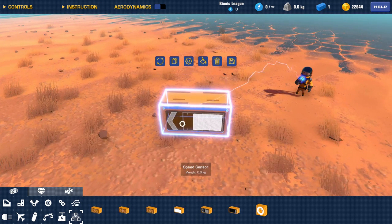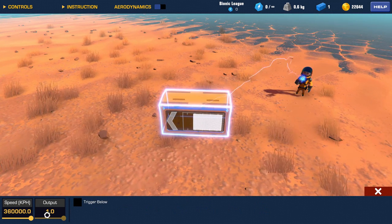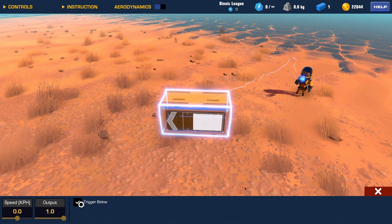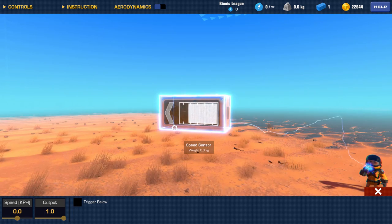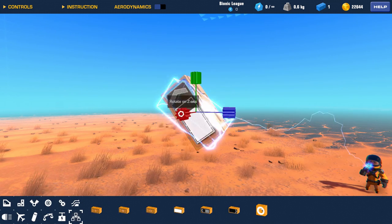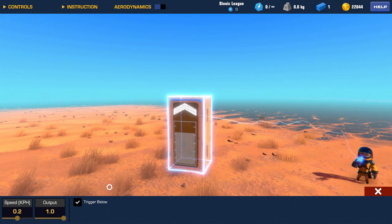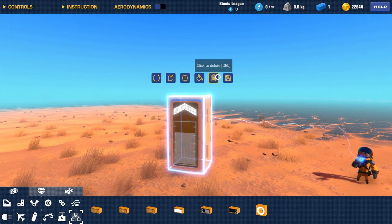The speed sensors simply trigger when you reach a certain speed, which can be set. It can be triggered at 0, and you can change the output whatever way you want. You can choose to trigger it below or above your setting. I use it a lot for hover vehicles - if I want something to hover, I usually put it on 0.2 and trigger below. You might think you'll be going up the whole time, but the logic needs some time to react, especially going through multiple blocks, so it keeps things hovering nicely in place.